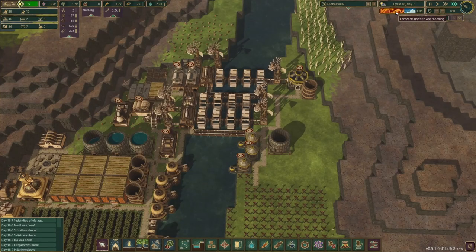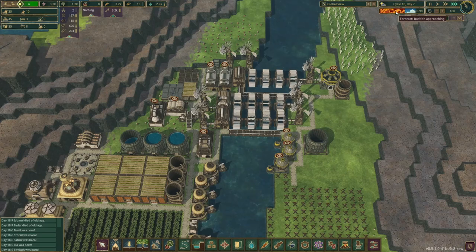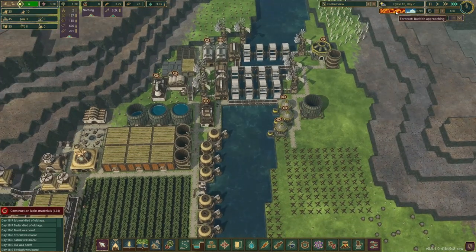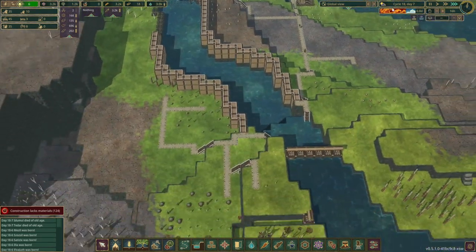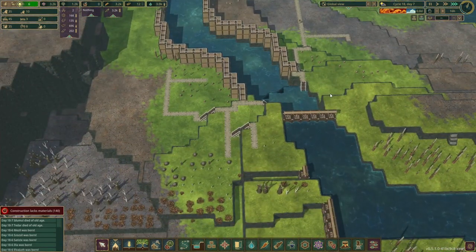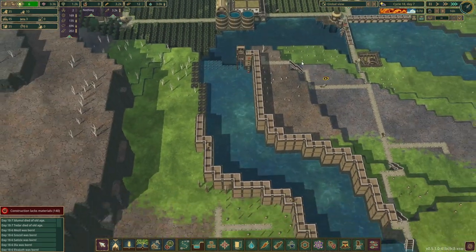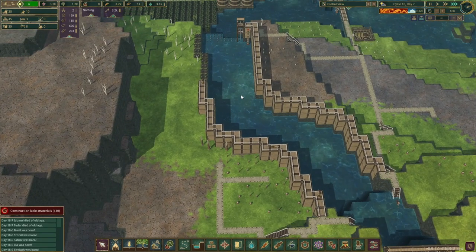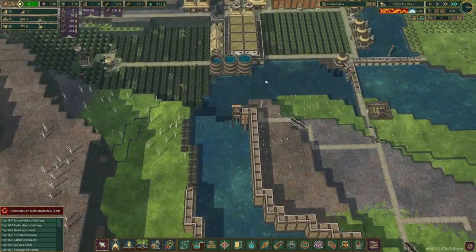Hello and welcome to episode six of the thousand beaver challenge in Timberborn. We finally have a bad tide approaching. I think I went through three or four droughts of like 20 to 25 days, and yes, now we have a bad tide. I started using my brain a bit — instead of having to dynamite this area, my beavers were sitting around doing nothing waiting for a bad tide so we could get the explosives.